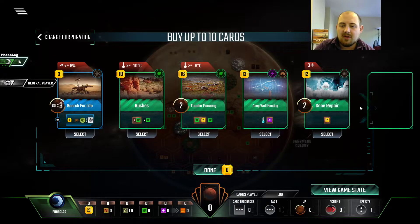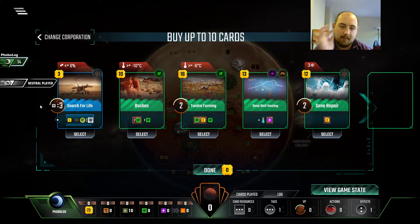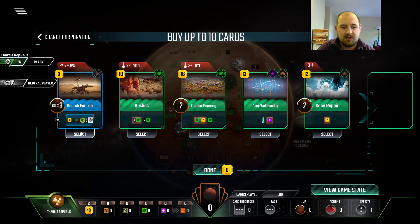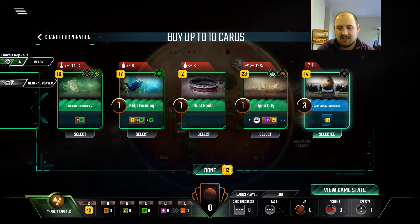We haven't done a Fobolog run in a while, and we're going to continue to not do a Fobolog run, because this is crap. So if we do Tharsis, get a little bit of energy, get a couple of science tags, and get this.